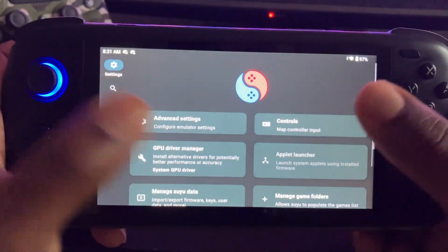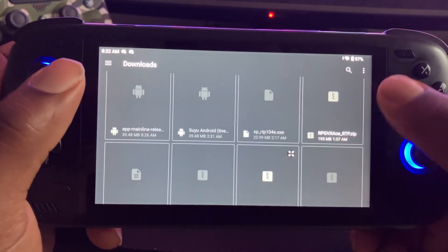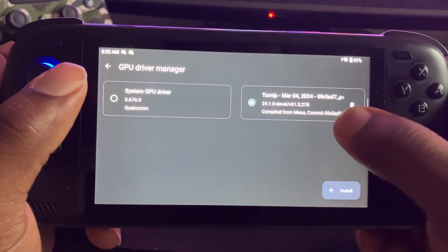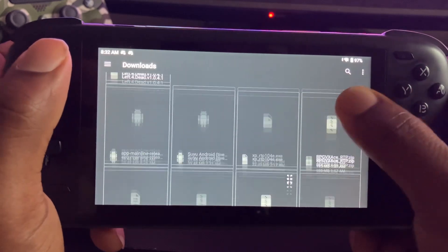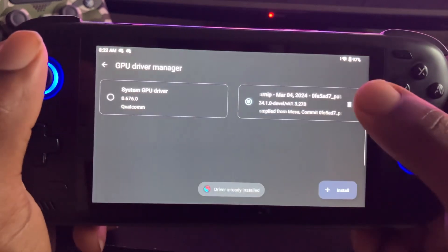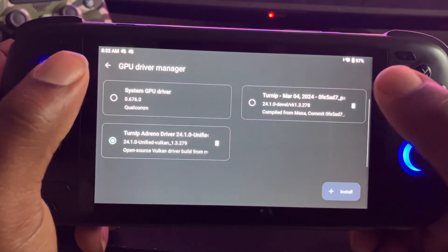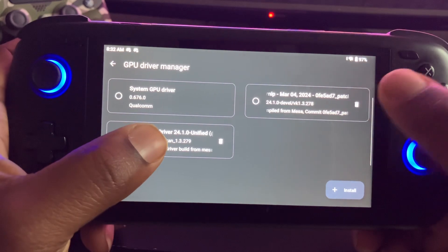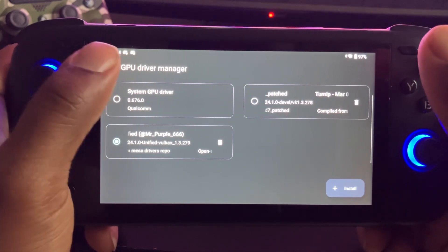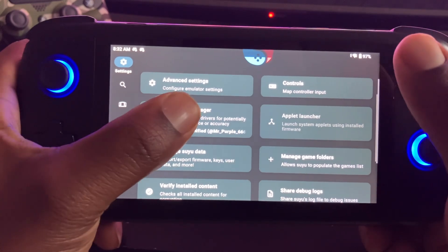Install your custom drivers. After Yuzu died I saw a couple of drivers. The main one I pay attention to is the Mr. Purple one — turn up 666. That's the main one I pay attention to, but there are other drivers.